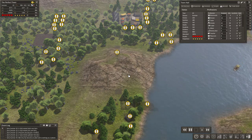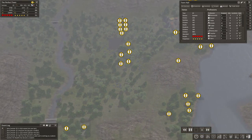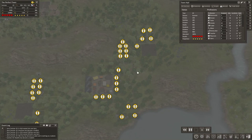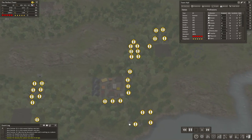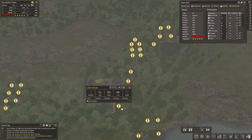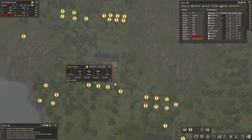Hi everyone, this is Honeywell and this is episode 17 of the Perfect Town. In this episode we are going to get our forest hubs back here up and running. The first thing we're going to do is unpause some of these houses — the more workers that we have back here the better.